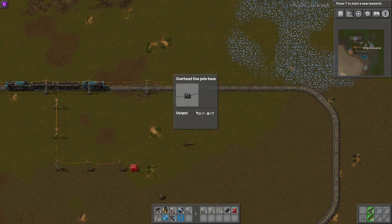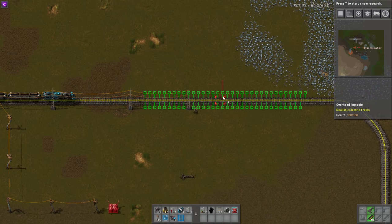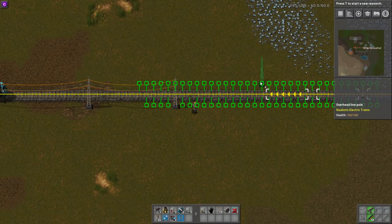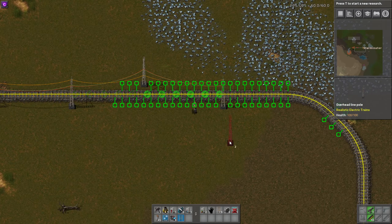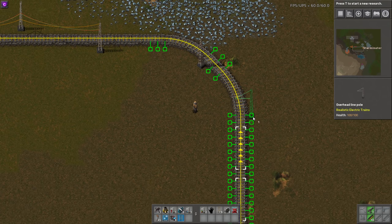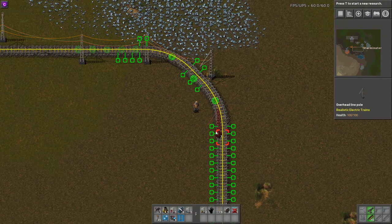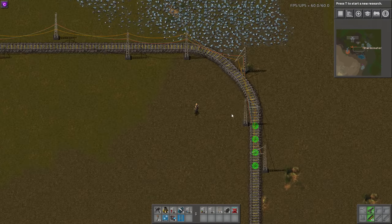If you click these poles you can turn them off via their output, if you wanted to. As for the zigzag, I think that's where the non-signal poles come in. It doesn't matter what side of the track you place the non-signal poles on, so if a certain side is more aesthetically appealing to you, you can place them on whichever side you want.